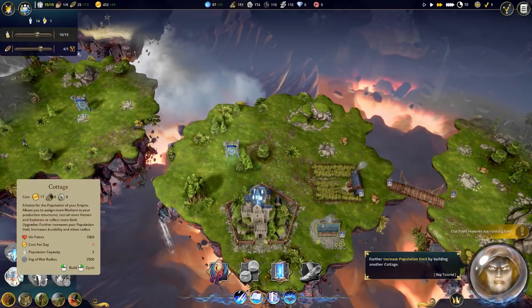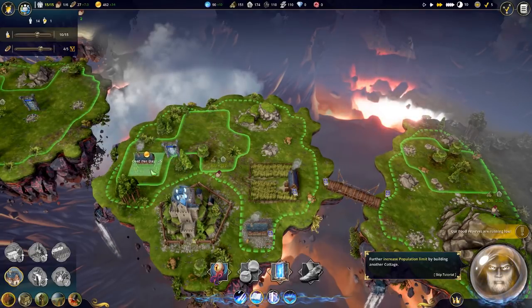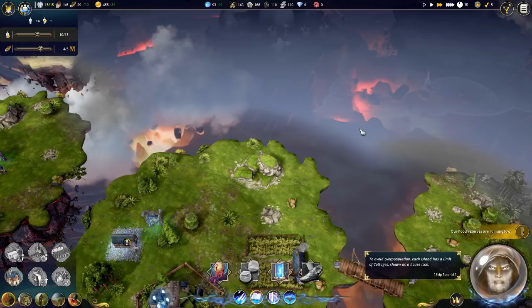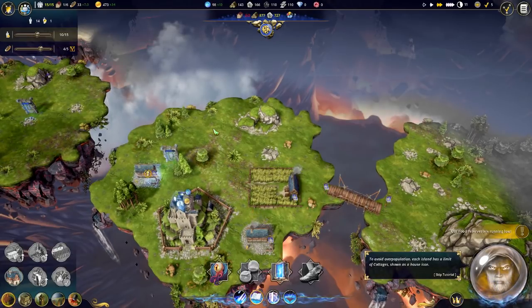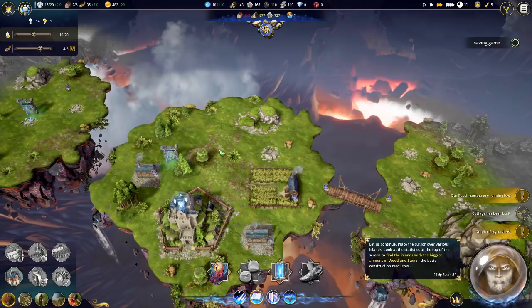Next, we will build another cottage. We'll put it over here. Let's speed up a little bit. To avoid overpopulation, each island has a limit - so if we mouse over it in the upper area, we see two out of two. So only two cottages can be built here. Interesting.